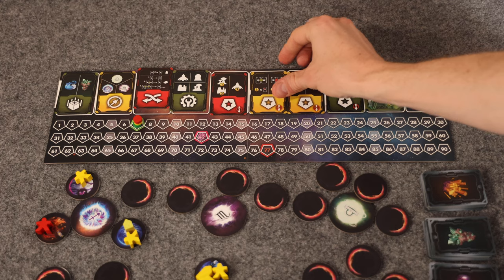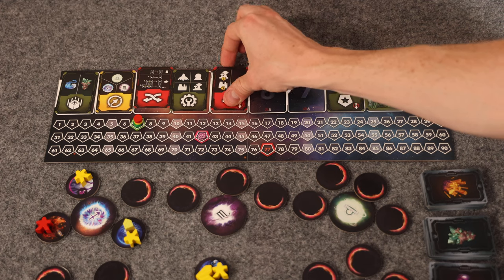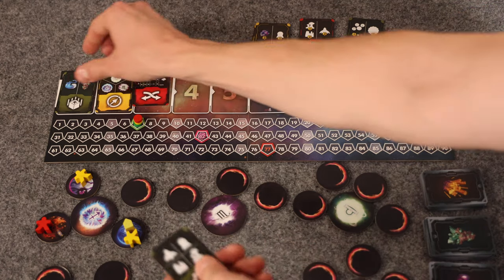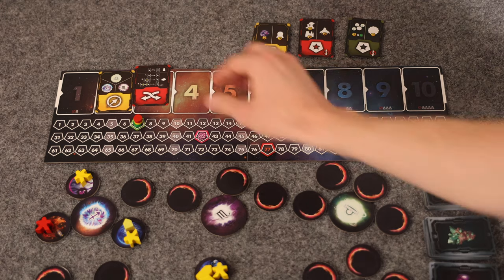At the end of each round, players perform the following steps. First, if a player has more than 10 resource cards, they discard down to 10. Then confirm the correct player has the first player marker — it should be the player who played a scorecard on the rightmost space of the planning board this round; if no scorecards were played, the marker doesn't move. Each player places their played scorecards in their own personal scorecard discard pile. Take any remaining revealed action cards back into your hand. Finally, if your personal scorecard discard pile contains all four of your scoring cards, take them back into your hand. Then a new round begins unless end game conditions have been met.